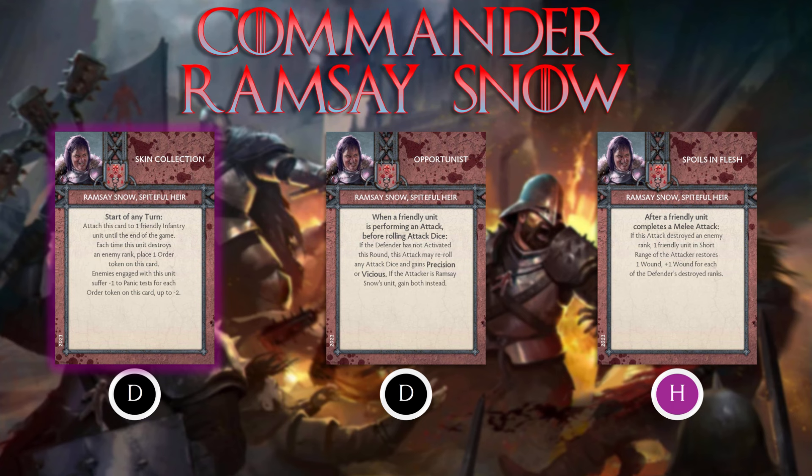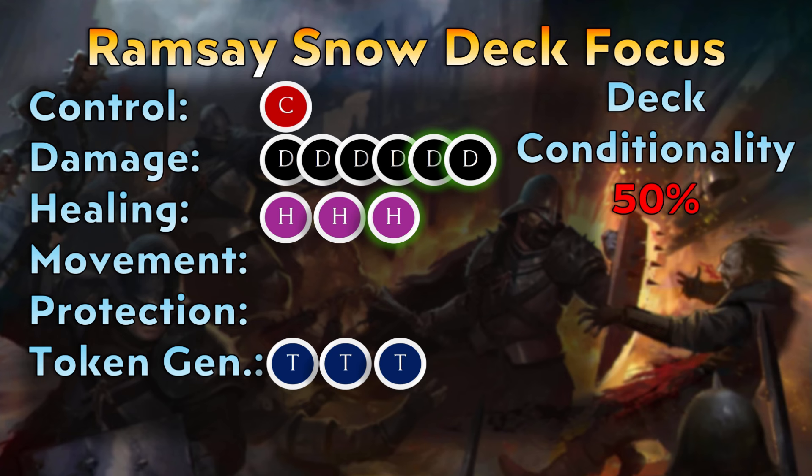Looking at Ramsay's tactics deck focus, he adds a couple of damage cards and one healing card. He doesn't do anything for tokens or control and doesn't really reduce the conditionality of the deck, but he does amp up the damage potential a little bit. He helps units fail panic tests by stapling that Skin Collection card on them and adds another source of healing. Your Bolton army will have a little more survivability and endurance. Notably, none of the Bolton commanders so far have had any protection abilities whatsoever — and the next one won't either.